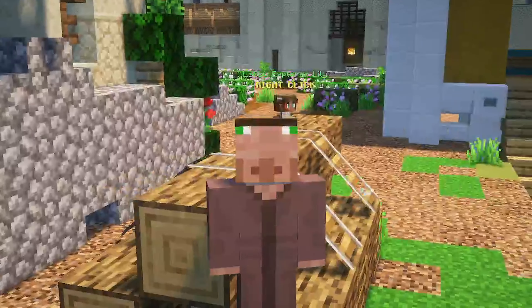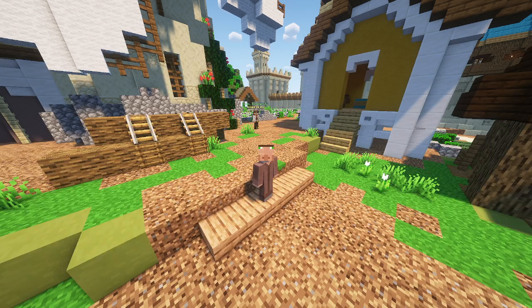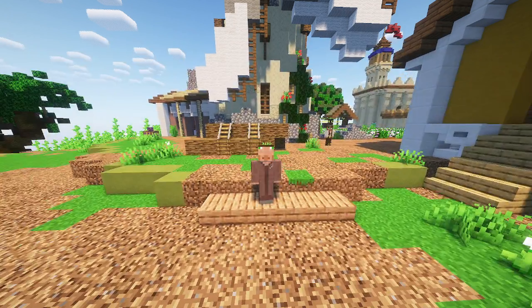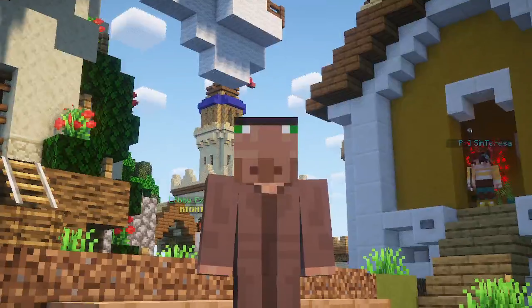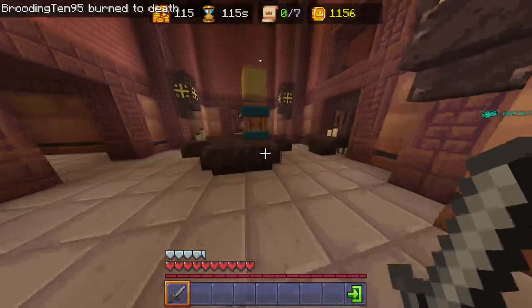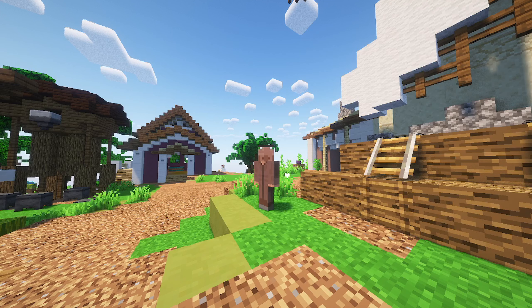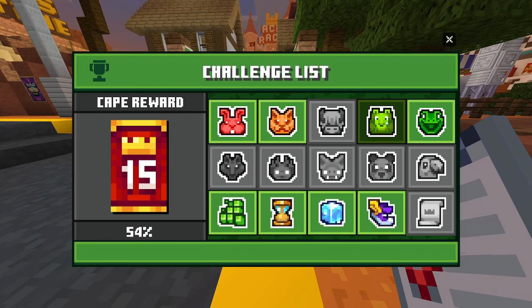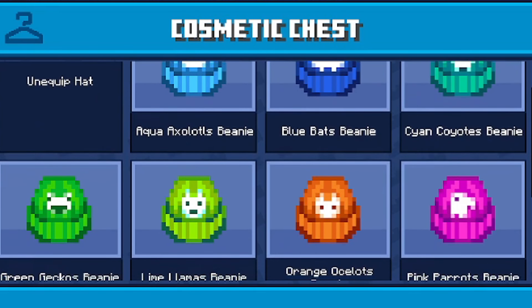I just dealt with not having my skin and started completing the tasks to get the cape. I eventually realised I had to buy the beanies to complete most of the tasks, which cost coins — 250 per beanie. I knew inflation was bad, but come on. I eventually got enough coins to buy a good majority of the beanies, and when I completed the tasks I was able to eventually afford every single team beanie.